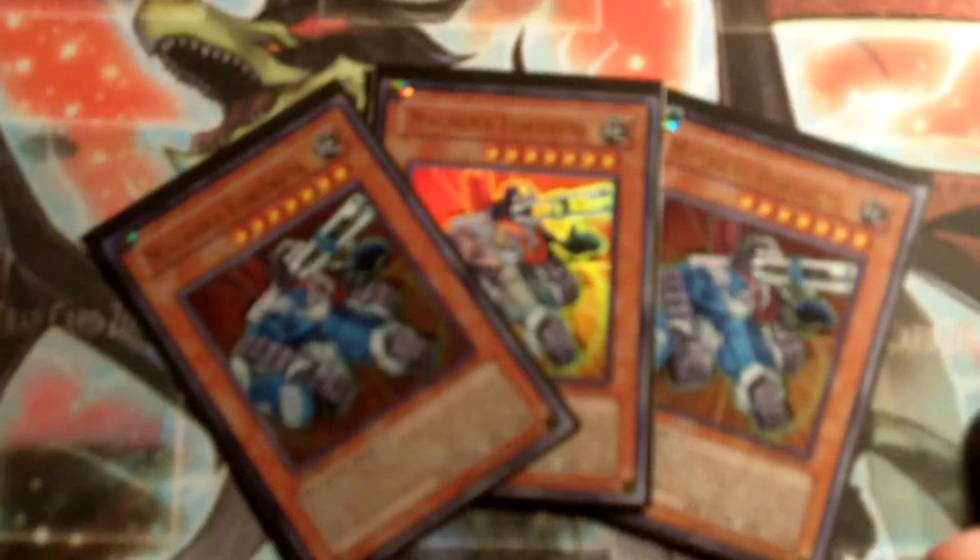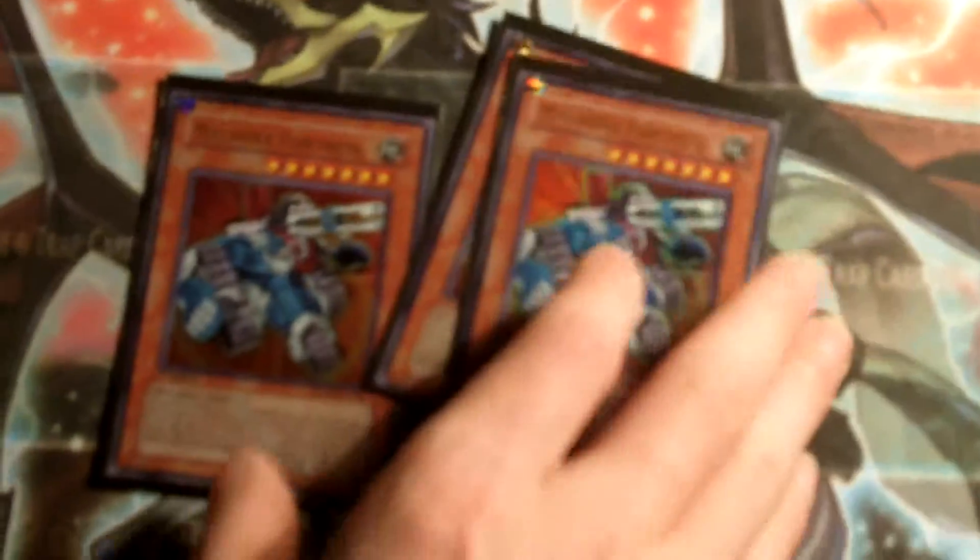First off, we got three Machina Fortress. You discard up to a level eight to special summon him from your hand or grave. His ruling is you can discard himself and something else to do that. When he's destroyed by battle you get to destroy your opponent's stuff - it's really good, 2500 attack. Then we got three Machina Gear Frame - he's like your Stratos. I really like the union where you can protect your monsters from being destroyed. He's 1800 and he searches for any Machina, so you usually go Fortress.